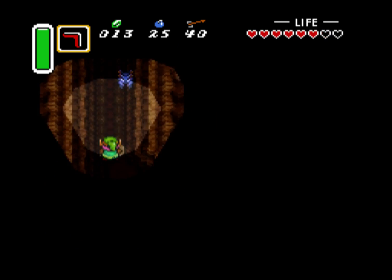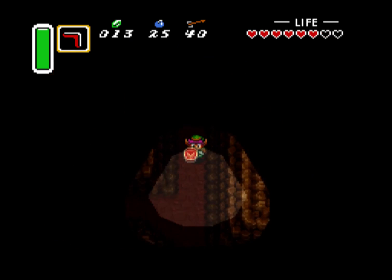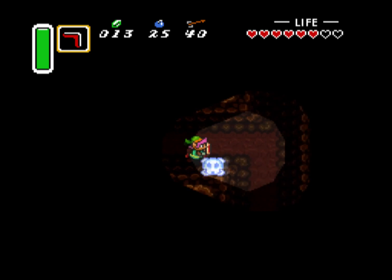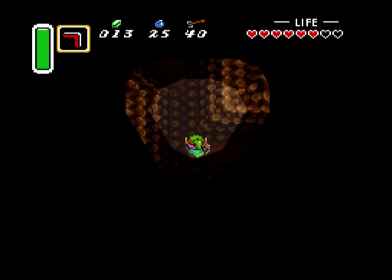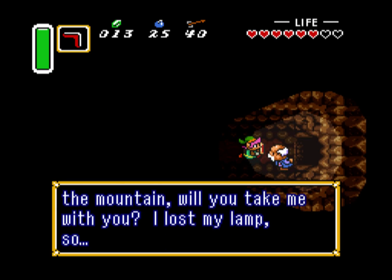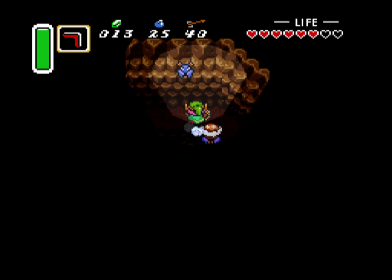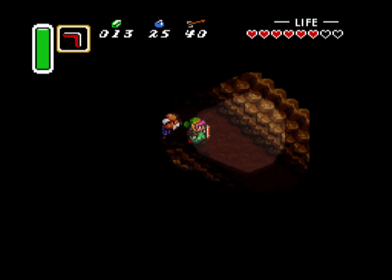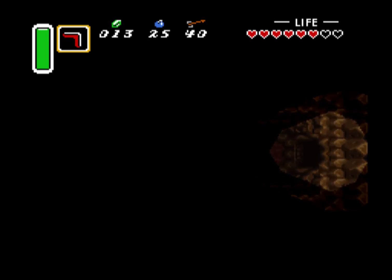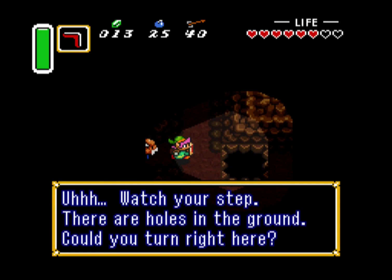Look at all these Zubats — just kidding. I can't bomb this. This is like a little bit of a maze here in this cave. This is called Death Mountain. I just read a sign that says don't enter through here. Alright, so let's escort this old guy out of here.